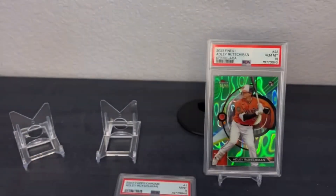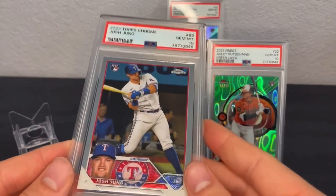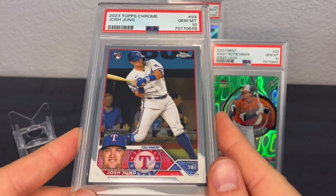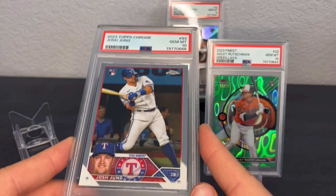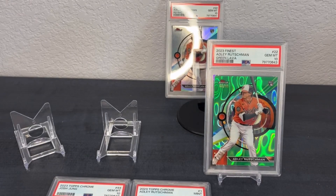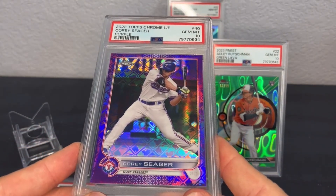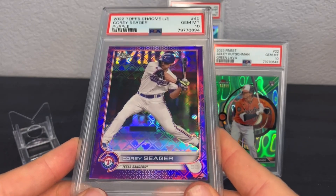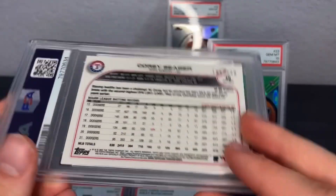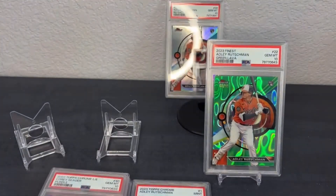Got another Adley Rutschman — this is a Topps Finest refractor PSA 10. I had a lot of good success in this order, especially with the Topps Finest. Also a Josh Young PSA 10 from 2023 Topps Chrome, and a nice Corey Seeger purple refractor from Topps Chrome Logo Fracture Edition, PSA 10, numbered out of 250.